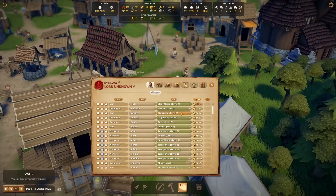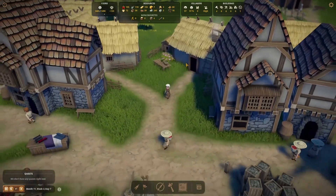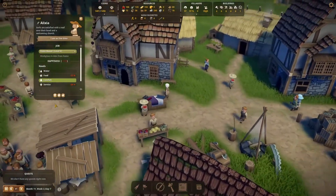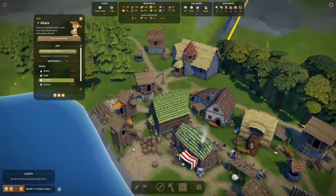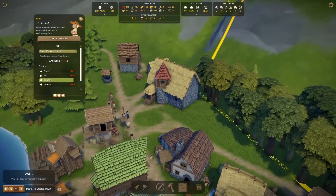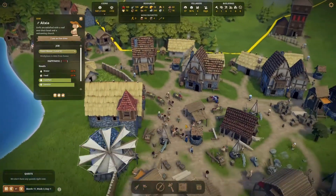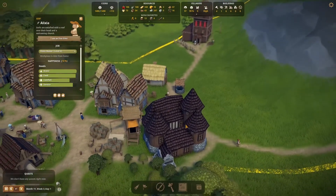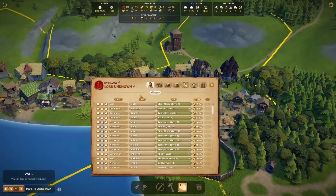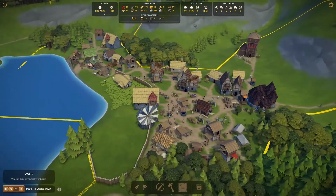While everyone smiles and looks happy in our village, it's good to keep an eye on their happiness level. Alicia is quite upset. Let's see if we have everything she needs in our village. She walks out of her house — her comfort bar is at 100%. She goes to church to fill her service bar, then she grabs some food and drinks from a well. From minus 42%, her happiness level improves to positive 15%. Most likely, Alicia just got promoted to serf, and it took a while for us to build her house and expand the church.